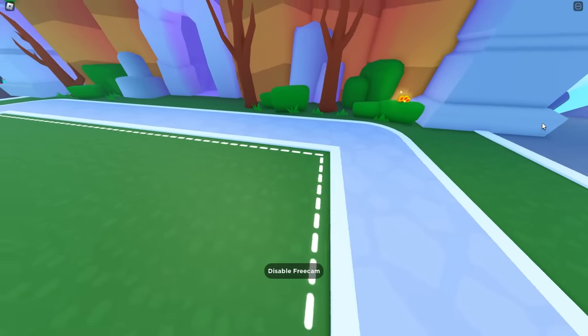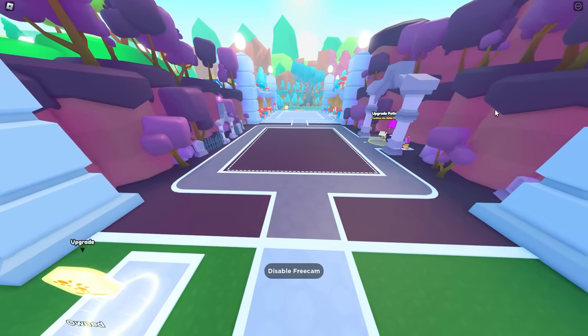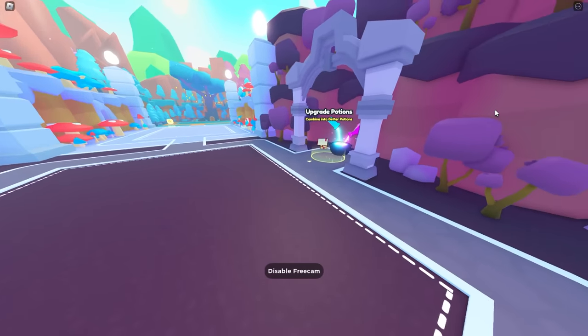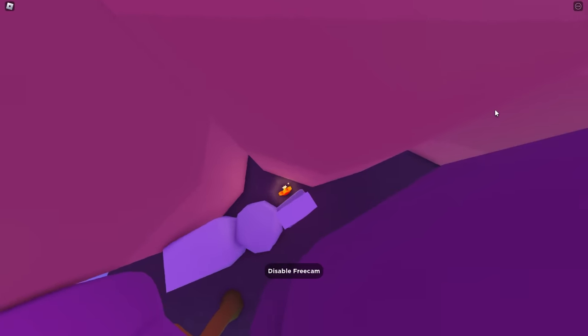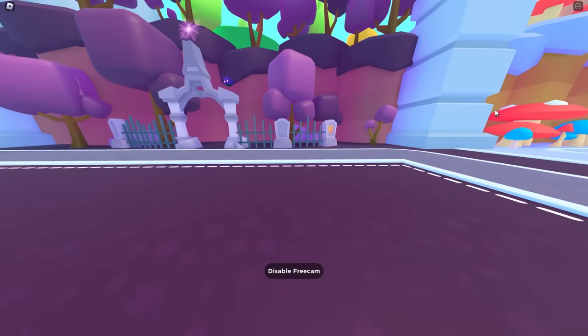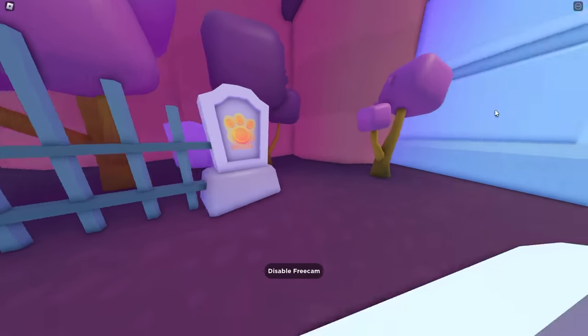If you have teleport unlocked already, the next zone is going to be zone 12 and this one actually has two of them. We're going to start on the one on the right side - you see the upgrade potions, just look to the left of that and it's going to be right there behind this gravestone. Then the next one's going to be inside this fence on the left side - you're going to see it right there, not hard to find.